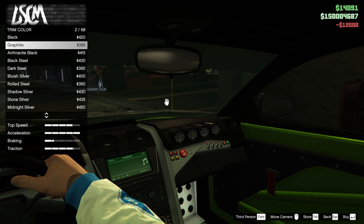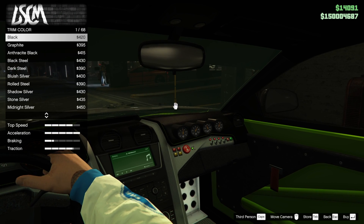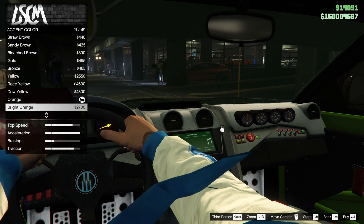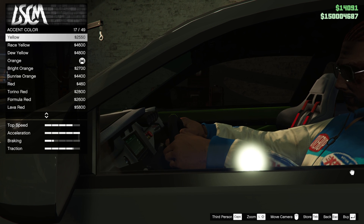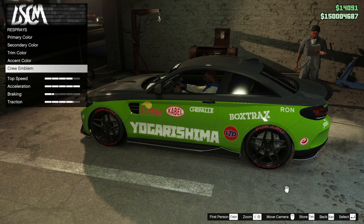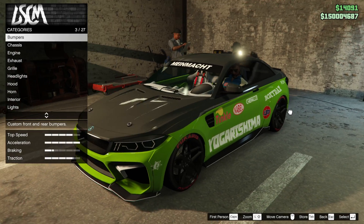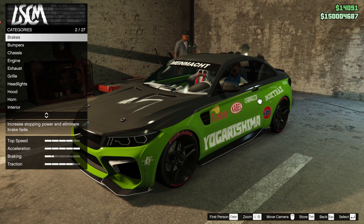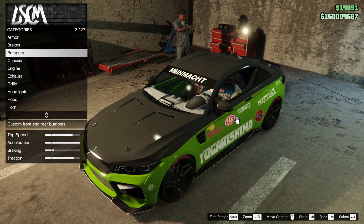Trim color — I think white works well. You could go stock black, that's decent too, but we're going to go white to give a difference in the color. Accent color — I don't know, is it the stripes? There are so many options on these cars, I get sick of it. Let's stick the crew emblem on the door and go back to proper customization. I like this Yoshimitsu livery but I don't like all the stickers.